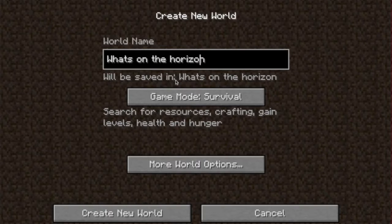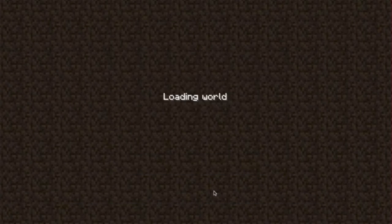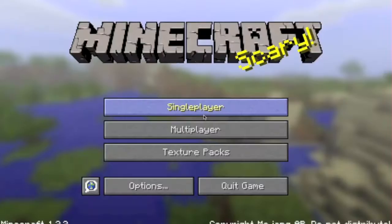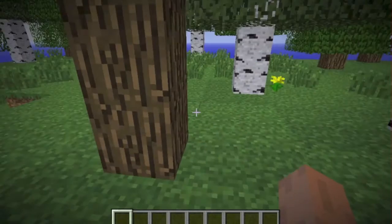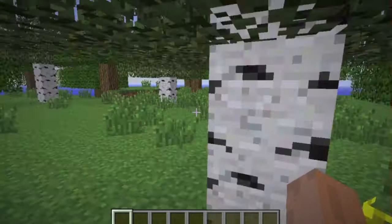Horizon. Let's capitalize H. I'm just going to do creative today so I can fly around. And I hope I turned cheats on. If not, I can always just find out the seed, screenshot that or something. Here we go. Okay, here we are. Whoa, that's laggy.